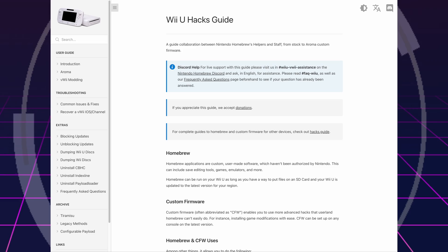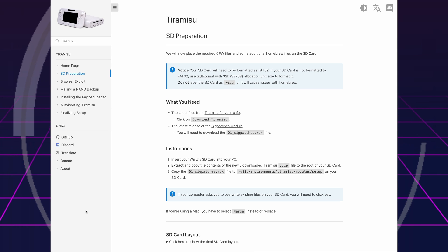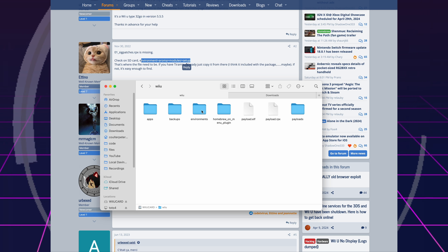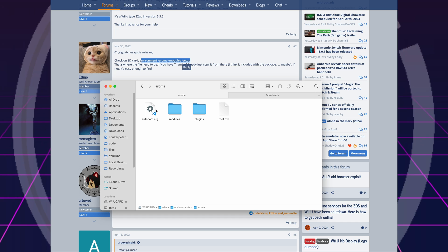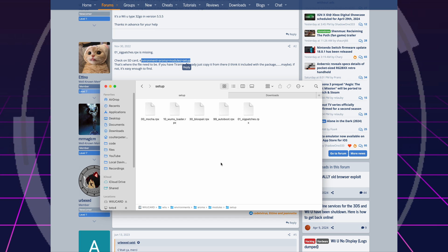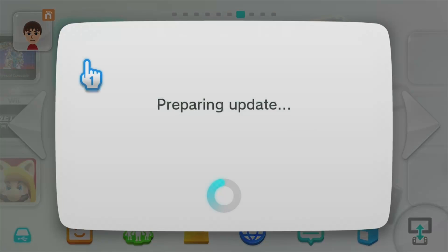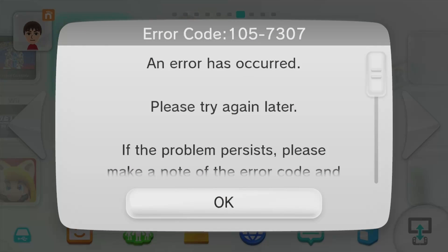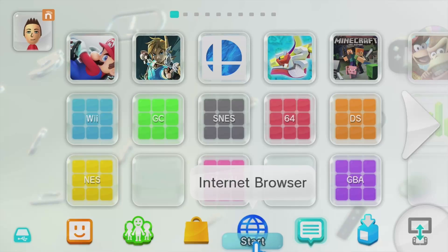While the SD card is back on our computer, there's one more file we're going to add called '01_sig_patches.rpx.' We can get that from the Tiramisu section of the Wii U hacks guide, then paste it in the wiiu/environments/aroma/modules/setup folder on our SD card. I had to go digging for this step because I wasn't able to install updates from Nintendo for a game like Smash Bros, which knew it needed an update but couldn't download it, and without the sig patcher installed it also wasn't able to sideload updates. Definitely recommend this step.